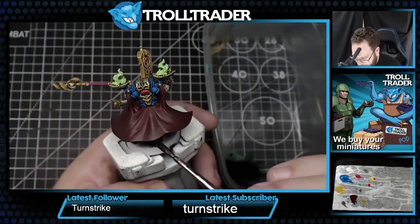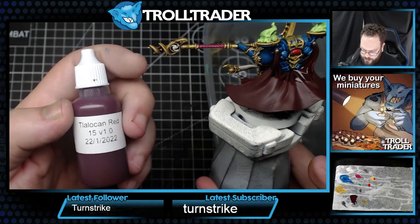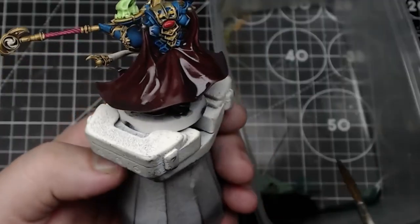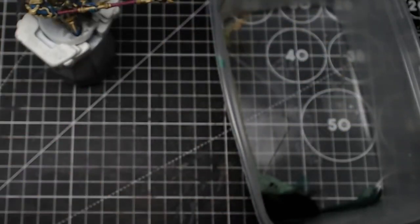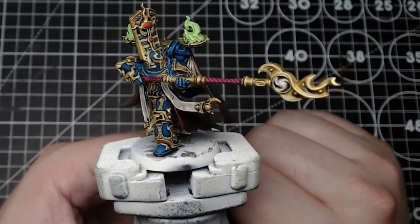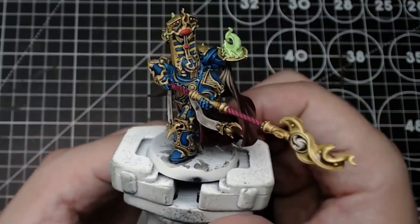Let's get this burgundy sword done. That burgundy is the Taliocaine Red — really, really nice. The thinning medium that TT Combat is developing mixed with some black wash — maybe three parts medium to two parts black ink — has really worked wonders.